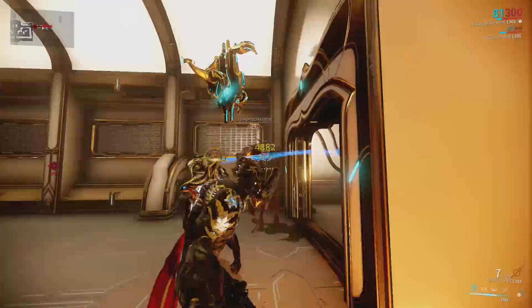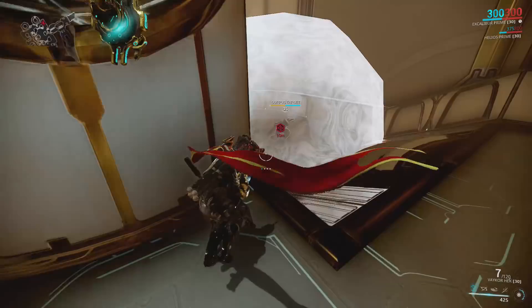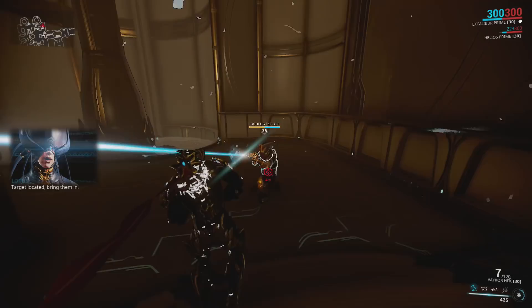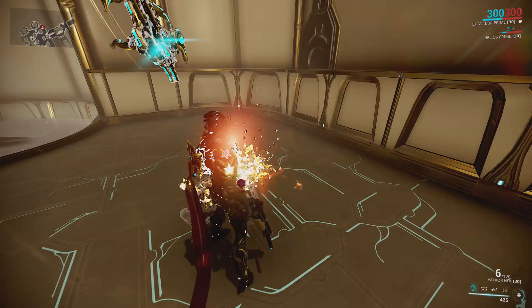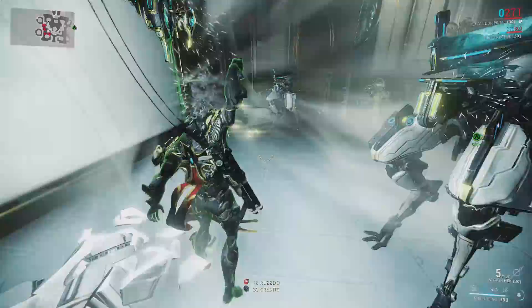Those rooms are always trash and will never contain containers that actually have mods in them. After grabbing this capture target - a Hek at this level with a basic build can absolutely take down this target, they're not very tough - here's a container that is a poor container. Containers that are common and randomly spread around a room generally can't contain mods.